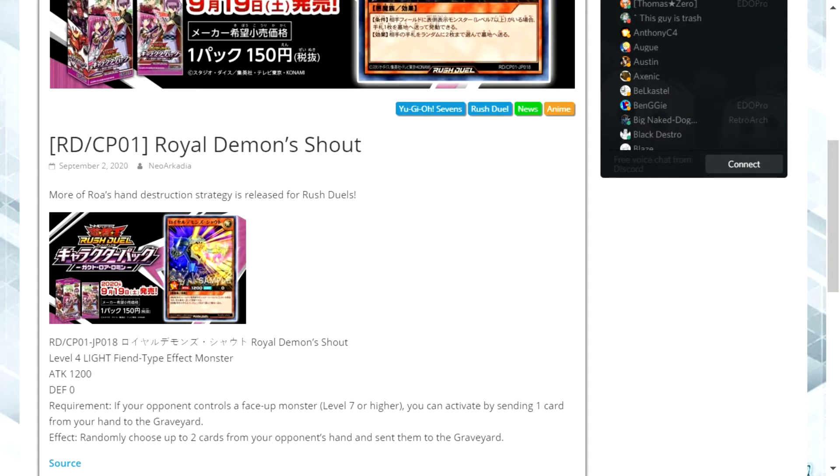Today we're covering a brand new card coming out of the structure deck for Yu-Gi-Oh! Rush Duels. This is Royal Demon's Shout. It's a level 4 light fiend-type effect monster with 1200 attack and zero defense.